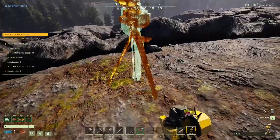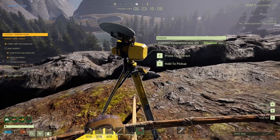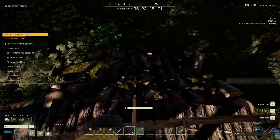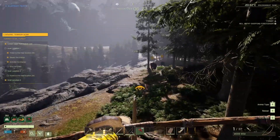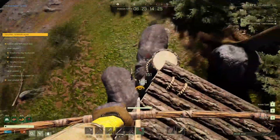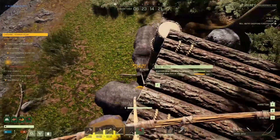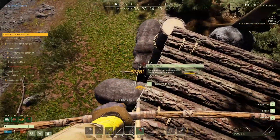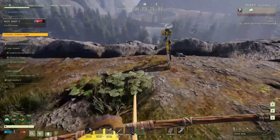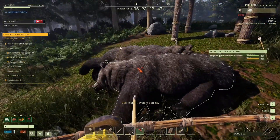Now that that's set, let's place the scanner down and press F to activate. The nice thing about building structures is that they can be removed easily — press Y and you'll get the item back. Here come our friends, and this is why we built the platform. It'll take them a little while to get through the structure, so you can stand up top, get the best position, and aim for the head. Keep firing anyway if you can't hit the head. Once they're down, reactivate the scanner, then skin the bears for their resources and the extra experience.